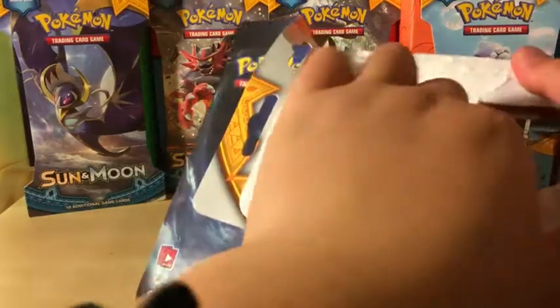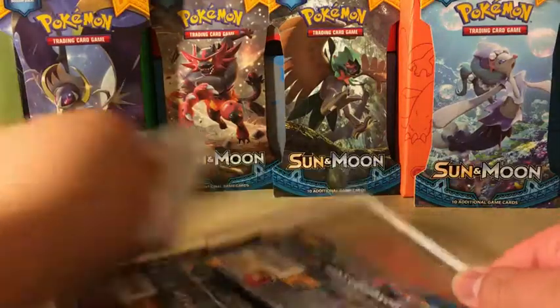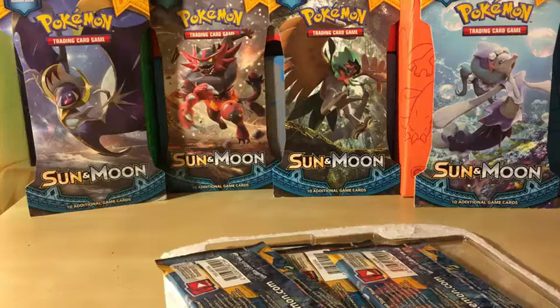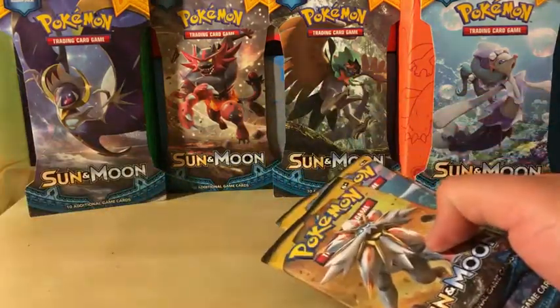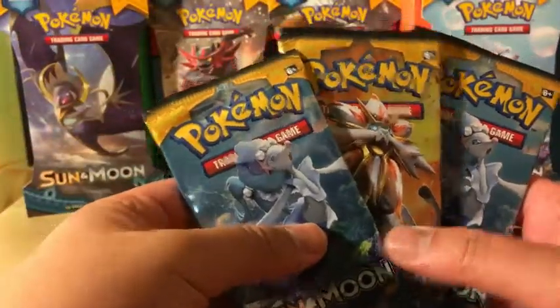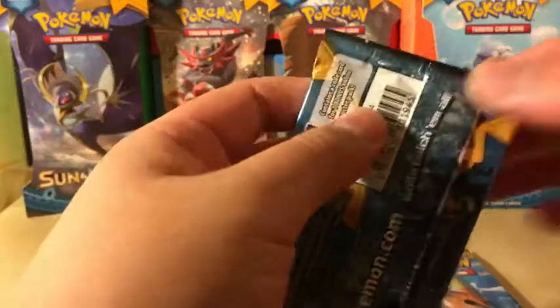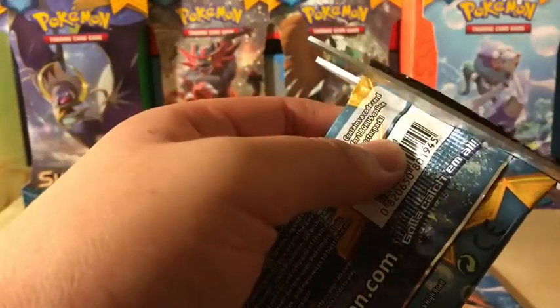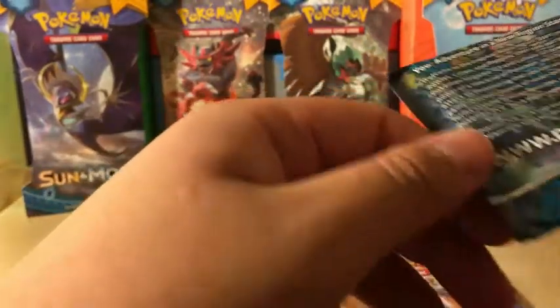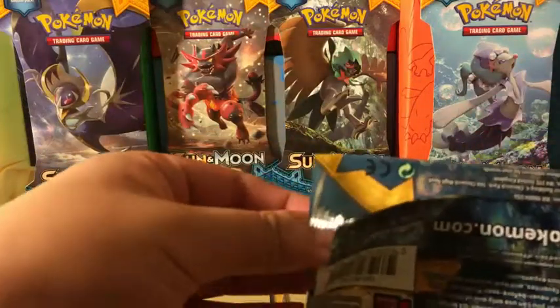That one opened just a little awkward. It's really hot. Okay, we got these three packs — let's see what we can get. We're gonna go with this order and go with Primarina. I kind of want to save this pack art, so I will take my scissors and snip the top, and if I can slide it up. I'm just gonna open it a little bit.